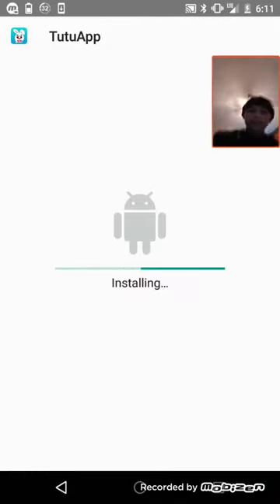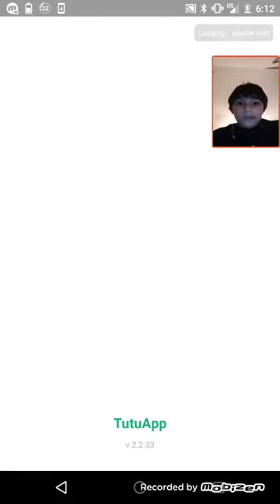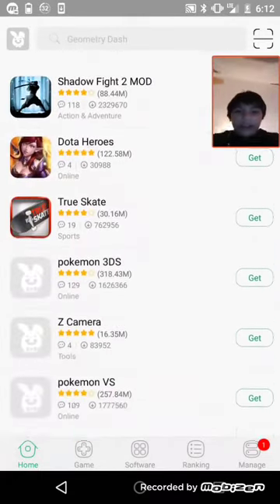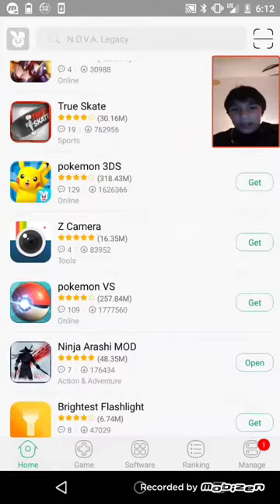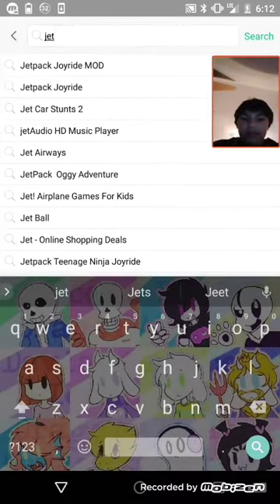I already have it downloaded, so this is basically how it's going to look whenever you install apps. Once it opens, there's a VIP option which is like twelve bucks — I wouldn't do it. But if you guys want the Shadow Fight mod, you can get it on here. There are some ads, but it's perfectly fine for what you're getting.